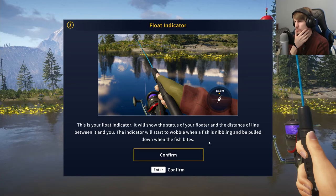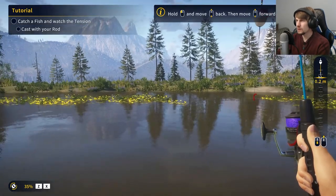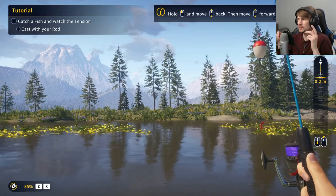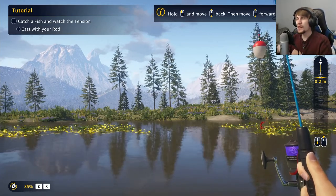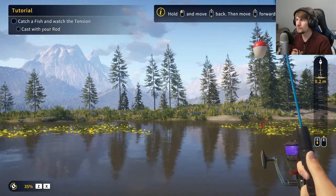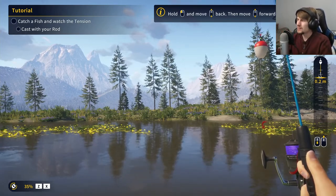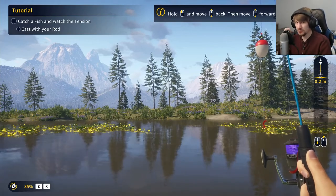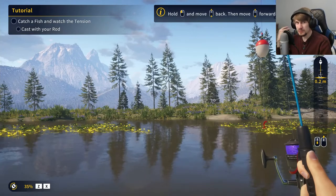This is your float indicator — it will show the status of your float and the distance of the line between it and you. The indicator will start to wobble when a fish is nibbling and be pulled down when the fish bites. I'm curious to see how many types of fishing are included — simple float fishing, fly fishing, trolling with a boat. It actually reminds me of how Call of the Wild: The Hunter released, because that game, for as good as it is now, had a lot of troubles on first release. Maybe it'll follow the same pattern — start out rough, but get refined and polished over time.